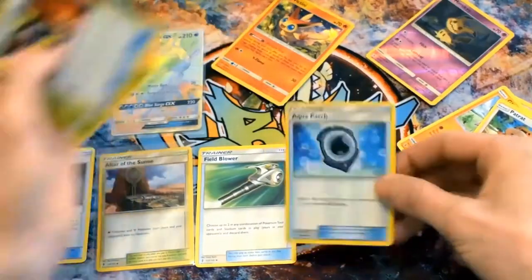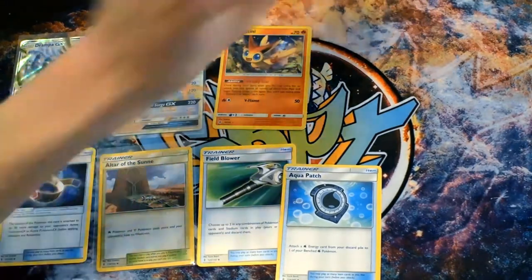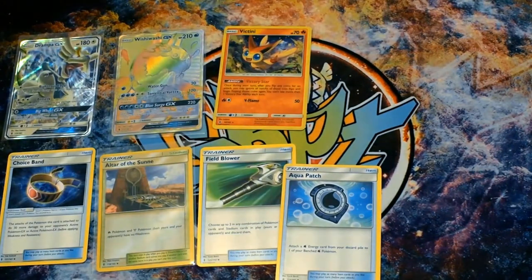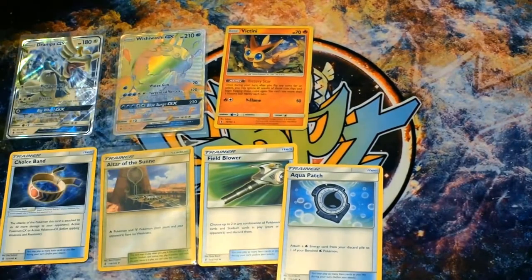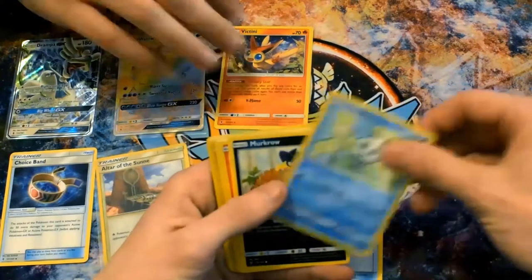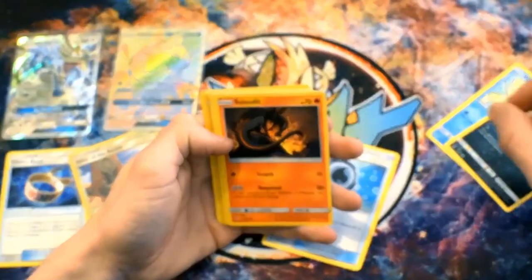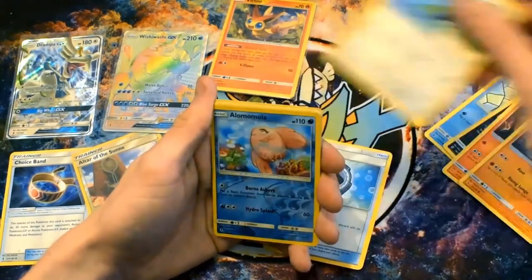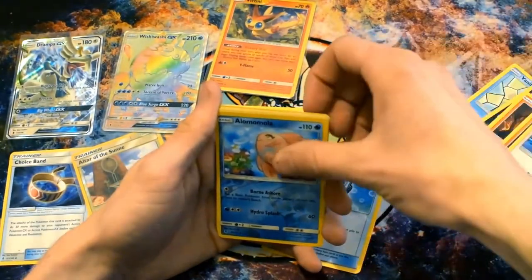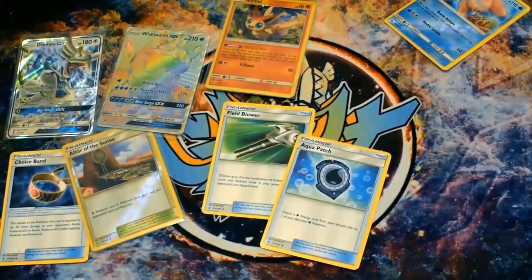Also got an Aqua Patch and an Enhanced Hammer - but not a reverse. Reverse would have been nice. It's been around for a long time. We're just trying to get it unfocused for you guys, making sure it's nice on the real cam as well. So the reverse is a little bit of a card, and a Solgaleo over there in the back - that's a good card with a pretty strong attack on it. I think it's safe to say we're above average so far to start it off.